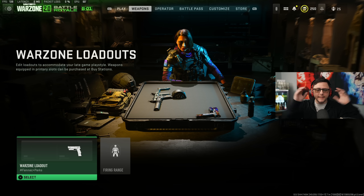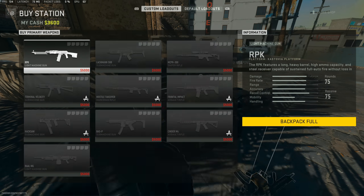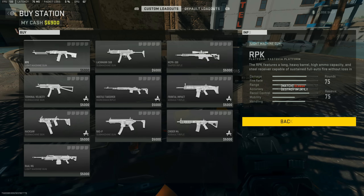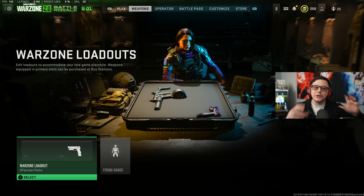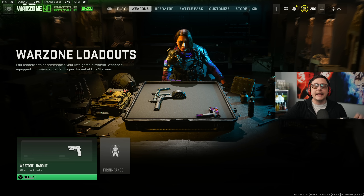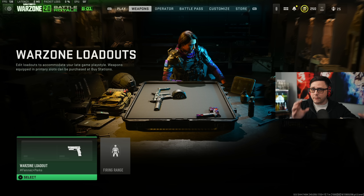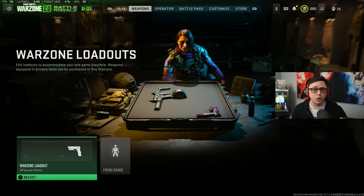Today we're talking about Warzone loadouts. When you go to a buy station, you pull it up and the individual weapons you can purchase for $2,500 — currently reduced from $5,000 — are ordered based off your loadouts. You can't really build 10 loadouts any way you want. You have to build them knowing that if you want to grab a sniper from a buy station, you need that build ready, at least until they give us a separate tab for buy station loadouts versus loadout markers or strongholds.